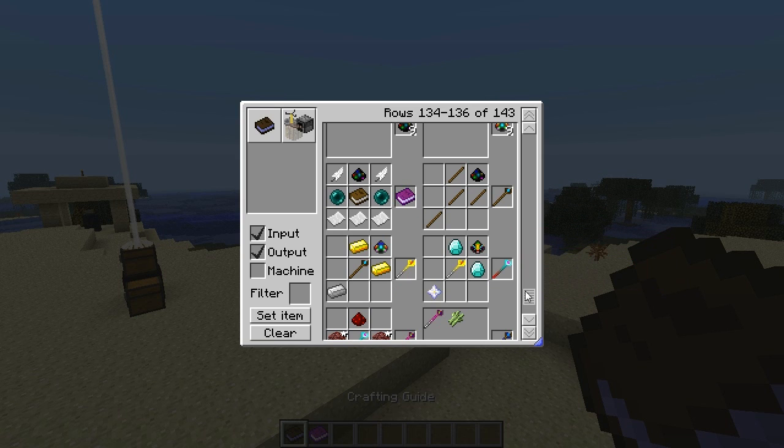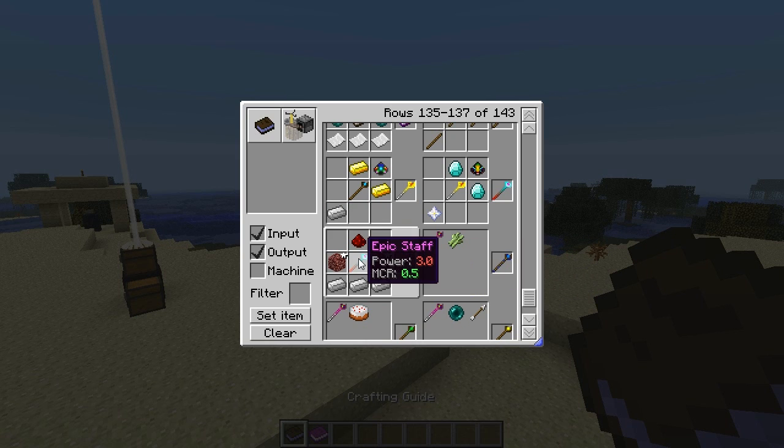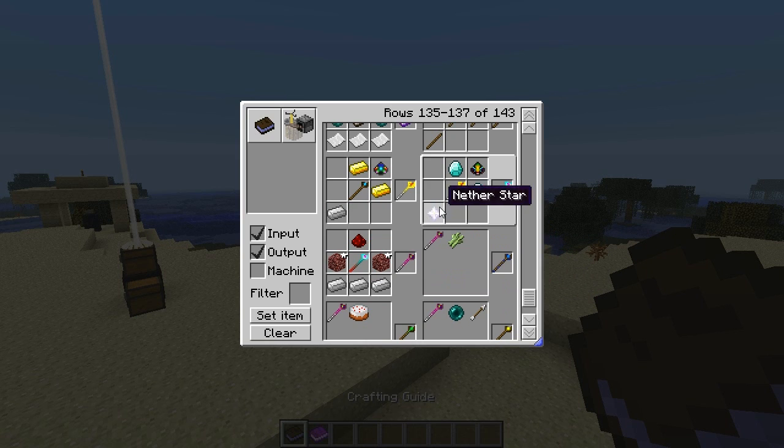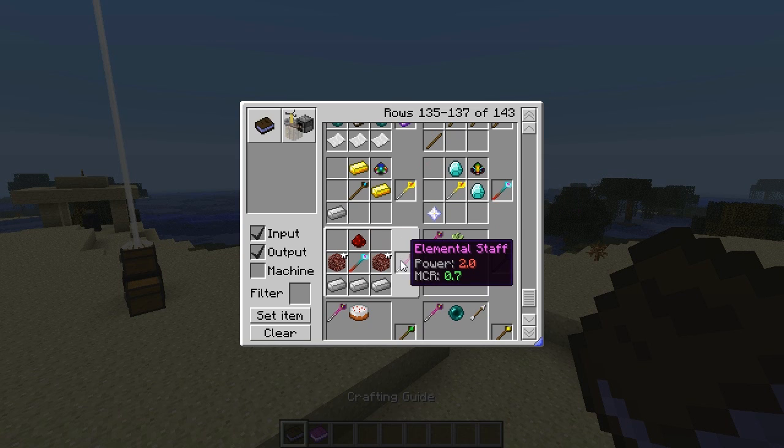There's also a load of elemental staffs. You generally need an elemental staff, which is an epic staff upgraded. To get every epic staff, you need a nevastar. To get most of these staffs, you're going to have to defeat the Wither Beast, which is kind of annoying and kind of expensive. But that's what's in the mod. So you need the nevastar, you get the epic staff, you upgrade it into the elemental staff, and then with the elemental staff you can make it into one of the elements.